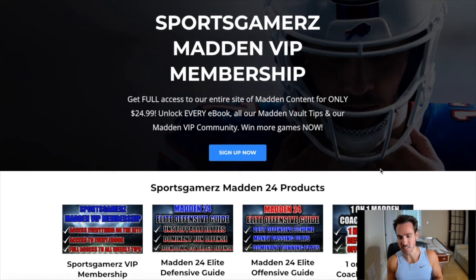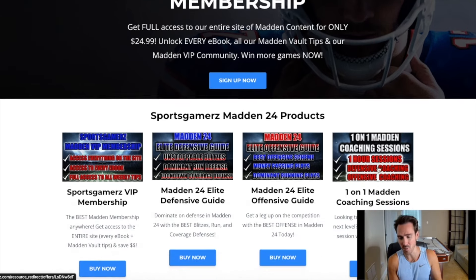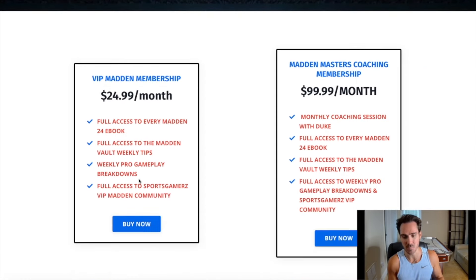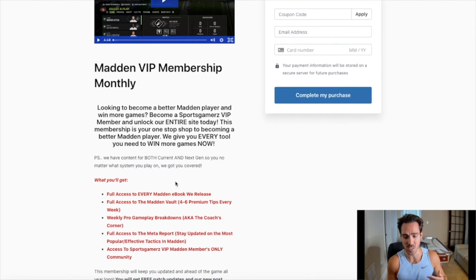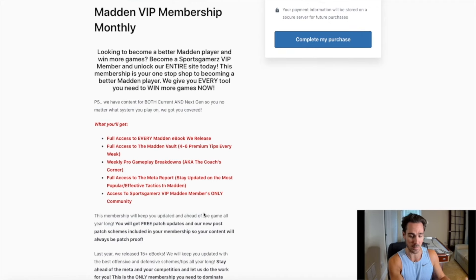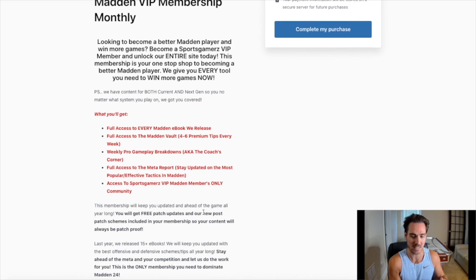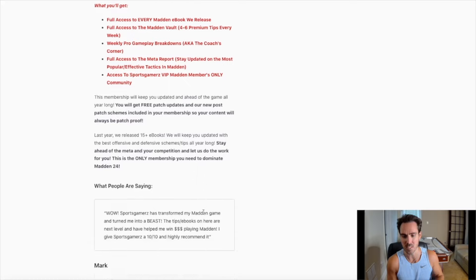Do you want to become a better Madden player and win more games? If so, check out my premium Madden strategy website, sportsgamers.com. I've built sportsgamers.com to provide you with the best Madden tips, best Madden eBooks and schemes, all from the pros at the lowest price possible. I have helped thousands upon thousands of Madden players improve their games. Our VIP Madden membership includes all of our Madden eBooks all year long and hundreds of weekly Madden vault tip updates to keep you ahead of the game. Click the link in the description and use coupon code Duke for 10% off your order.